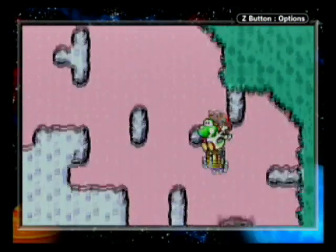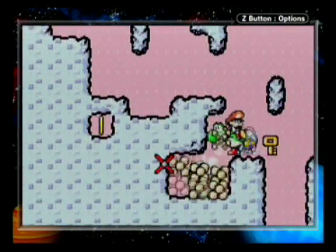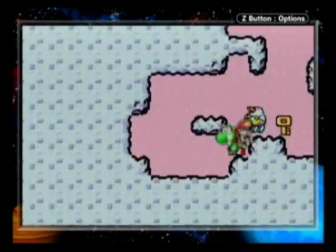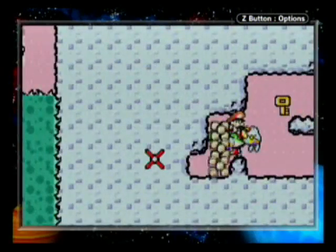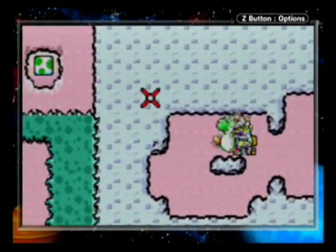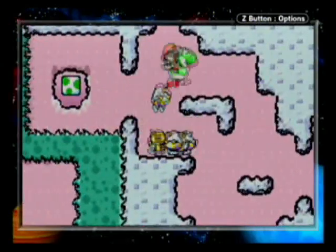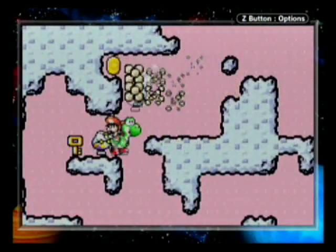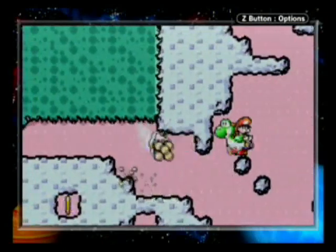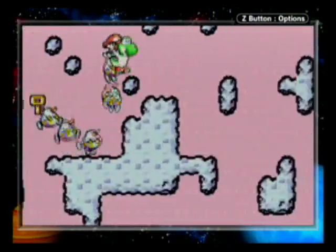Before we head in that door, let's collect the rest of the coins. It makes it so much easier to just explore these areas. I need to head upwards and to the left, then head into that door that I found.